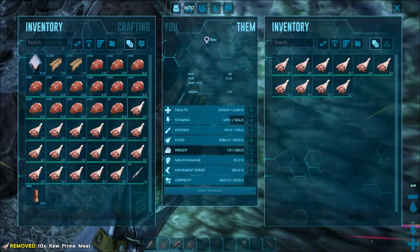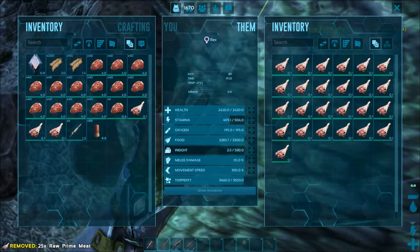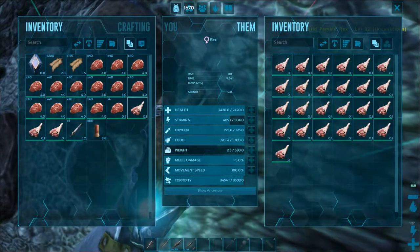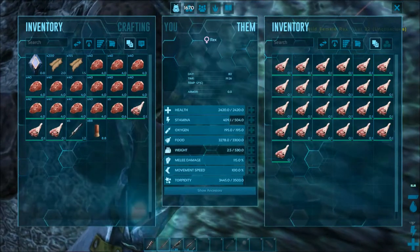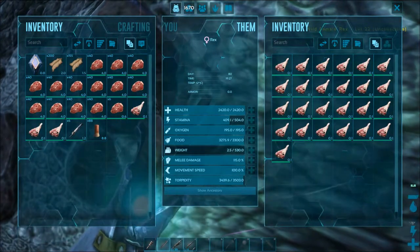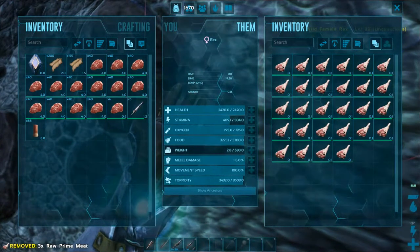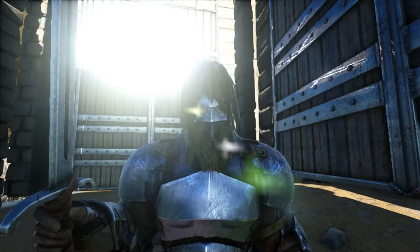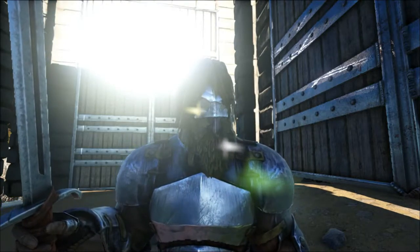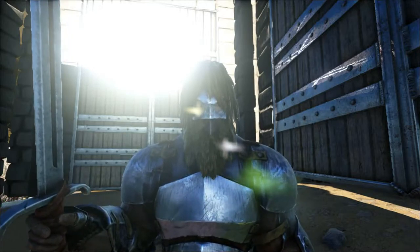I lost my Carnotaurus; I'll tame the T-Rex first. Now that body has all my narcotics. But when you see this he should be fine. Oh, there is his food — I just didn't see his food bar. So let's give him all the prime meat and a little bit of this. I'll quickly run back to my home base and craft everything we need. If I have the resources, I might craft the T-Rex saddle.